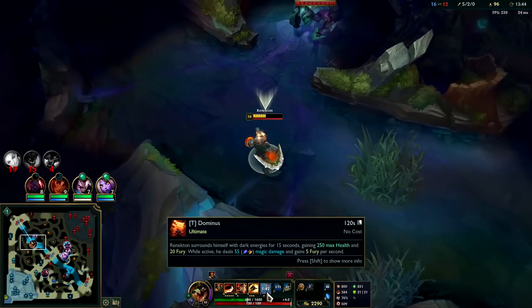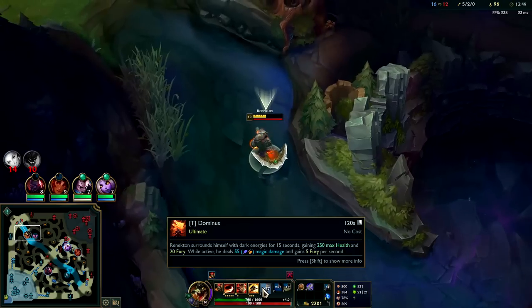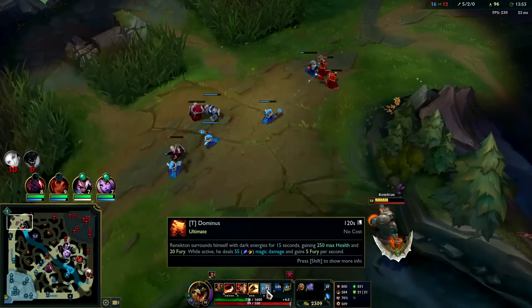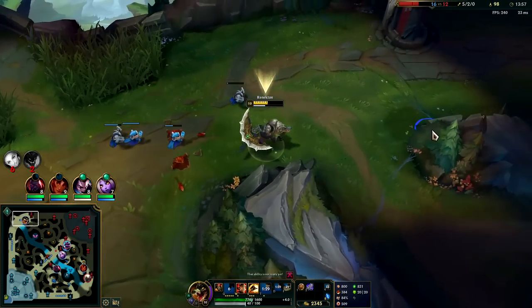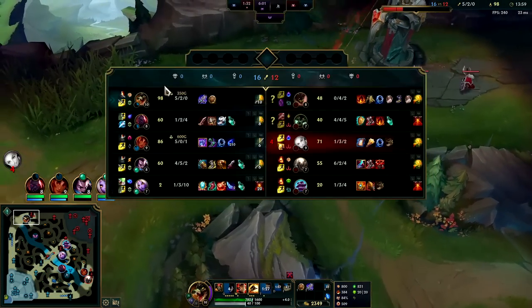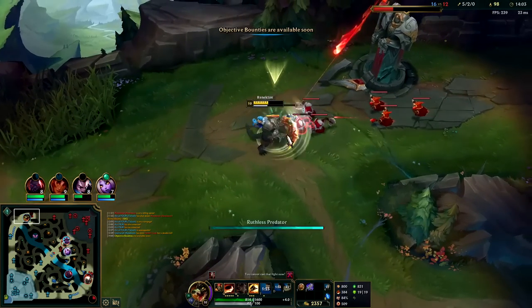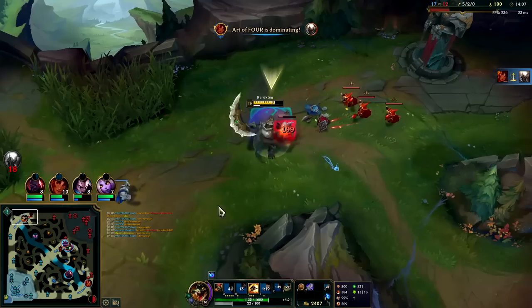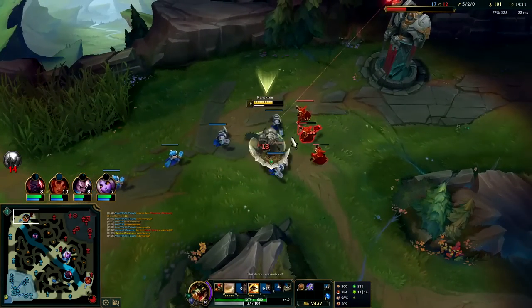R gives you a bunch of HP and burn damage around you, similar to a Sunfire. Your R is incredibly good for all-in, similar to Nasus. It also gives you a bunch of Fury so you'll be getting more empowered abilities. Warwick could be coming up to us — I don't think he has the same amount of items though. Nice, we're finally above half health.